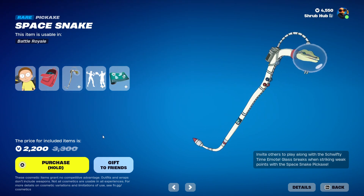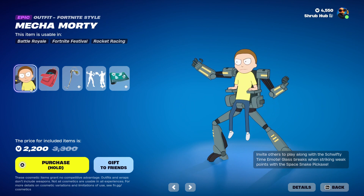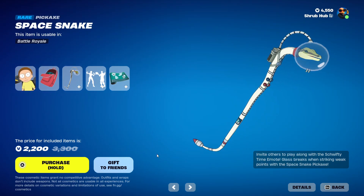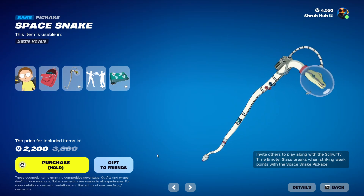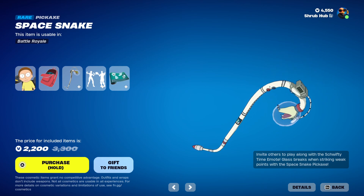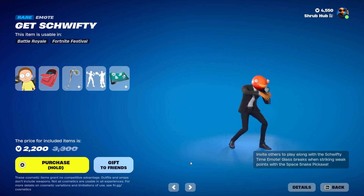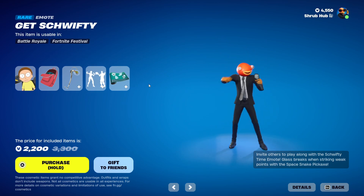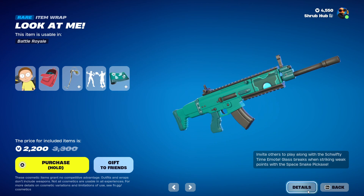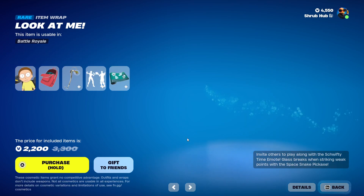Then we have the Space Snake from Chapter 3 Season 7. Fun fact — the pickaxe is reactive. When you hit structures at the weak points, the glass breaks holding the snake in. Then we have Get Swifty, a Swift emote from Chapter 3 Season 7. And then we have Look At Me Back — every time you shoot, the Mecha Morty skin reacts. It's reactive, it's nice.